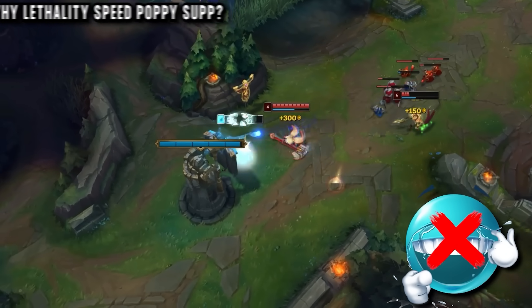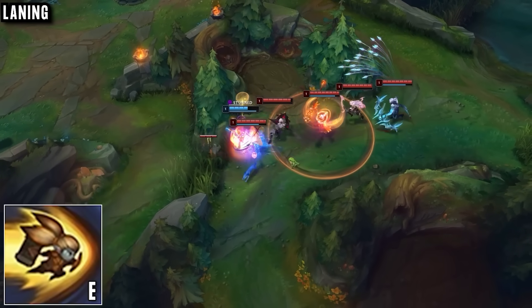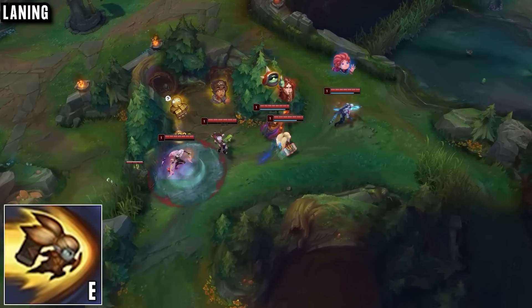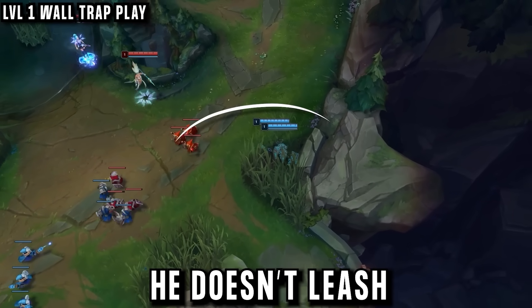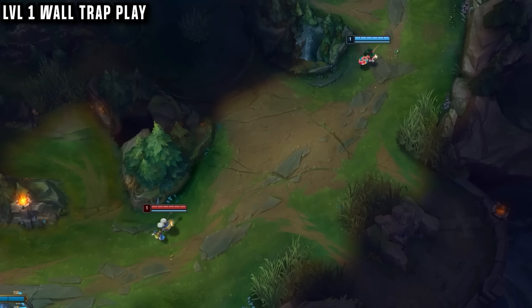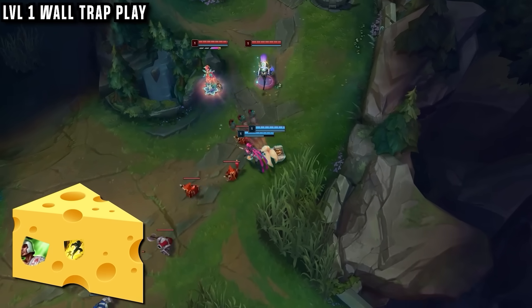In laning, level 1 our player starts E. He likes to invade as it's great CC and has great setup in the jungle, especially with all the new walls. Ideally he never wants to leash, so he can start the game in the bush closest to the enemy tower. Whichever side he's on, he has an easy wall stun available whenever someone walks in, so he can force out a cheese early summoner spell as well as a big health advantage in lane.